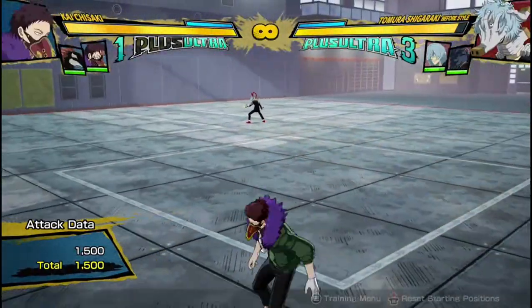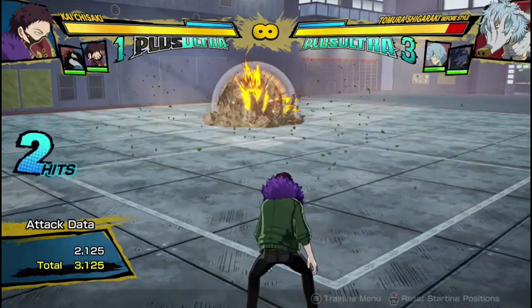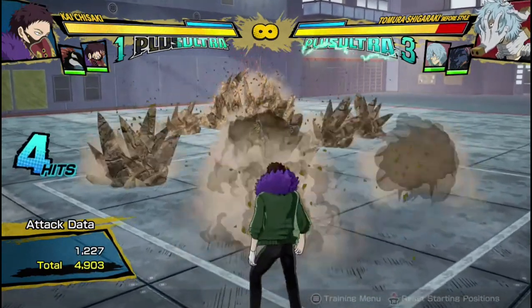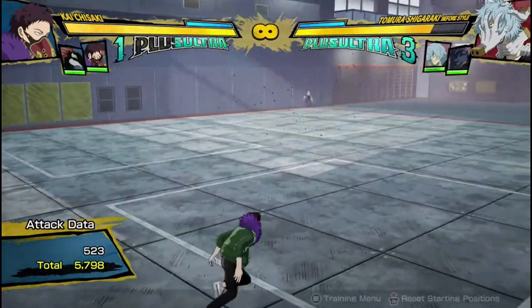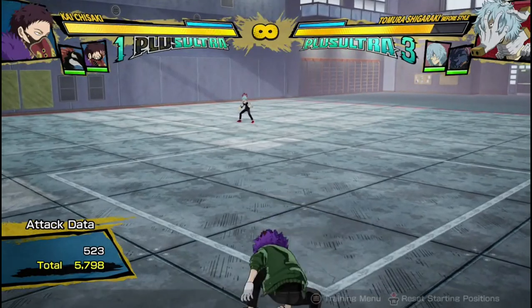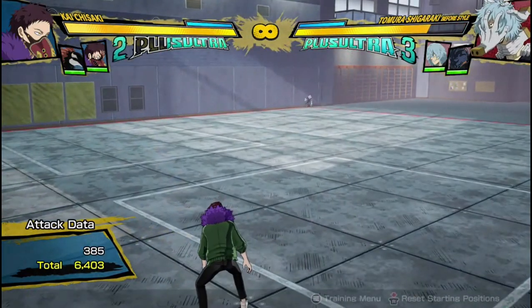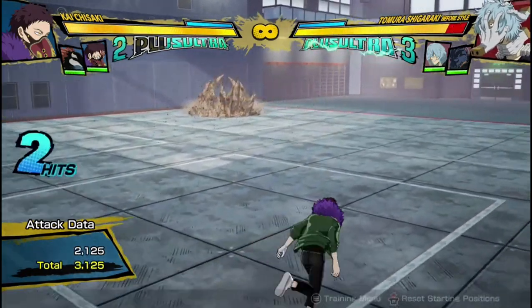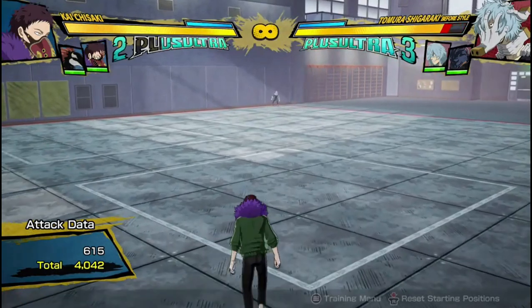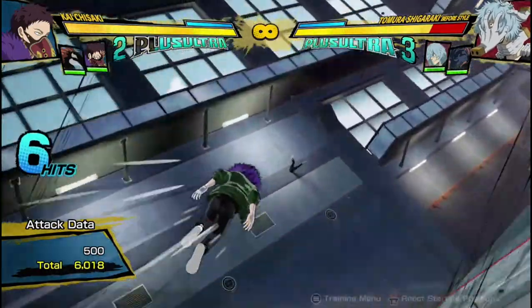He's one of the rare characters that can do proper combos from a distance. You can do two or three of his cage moves in a row — one, two, three, and then that meteor blows. But from almost full screen I got 5,700 damage for no meter, which is pretty good. You can do a bit more if you do two of them into his tilt quirk combo for 6,400. Two of these, then instead of a third, go into the tilt combo — full screen damage, and he can even wall splat.